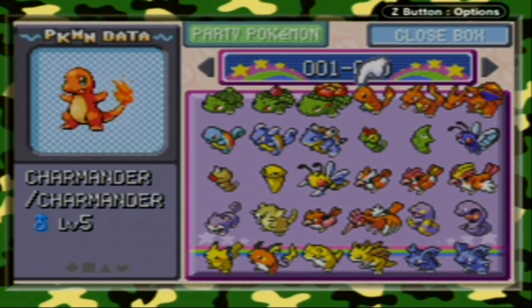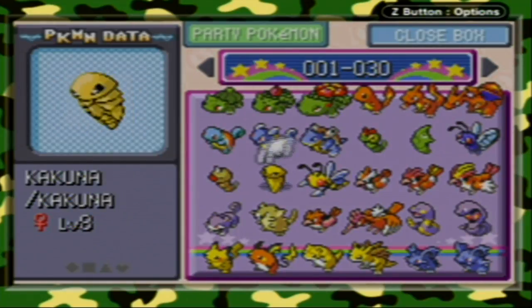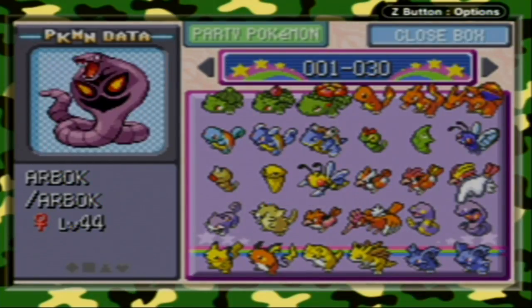Bulbasaur, Ivysaur, Venusaur, Charmander, Charmeleon, Charizard, Squirtle, Wartortle, Blastoise, Caterpie, Metapod, Butterfree, Weedle, Kakuna, Beedrill, Pidgey, Pidgeotto, Pidgeot, Rattata, Raticate, Spearow, Fearow, Ekans, Arbok, Pikachu, Raichu, Sandshrew, Sandslash, Nidoran Female, Nidorina.